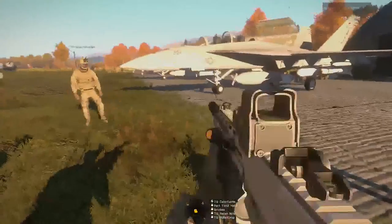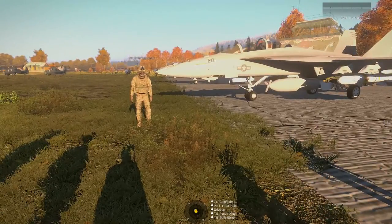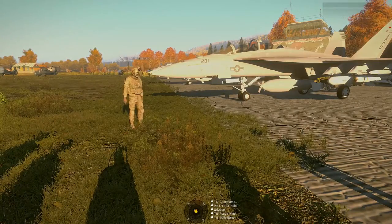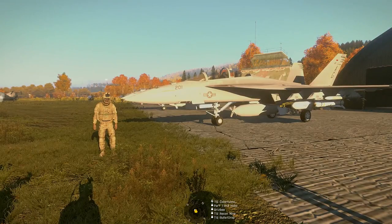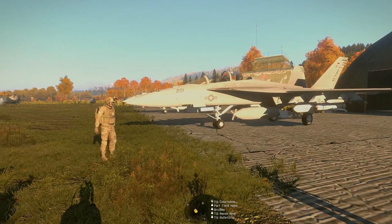This is the F-18F, or Foxtrot. This is a two-seater F-18. You've got a pilot and a Weapon Systems Officer. This has some special capabilities that the Echo model does not have — namely, the Weapon Systems Officer can operate a targeting pod.